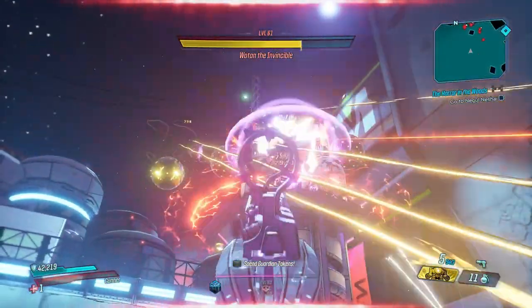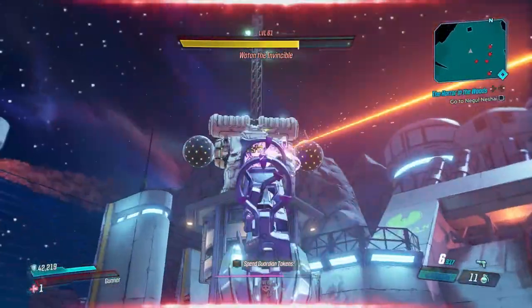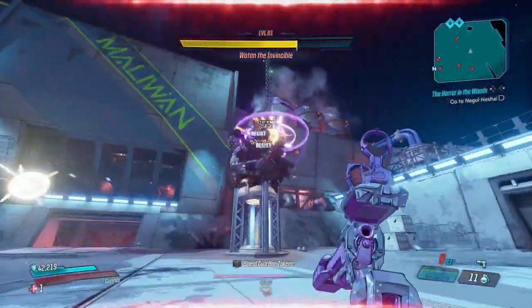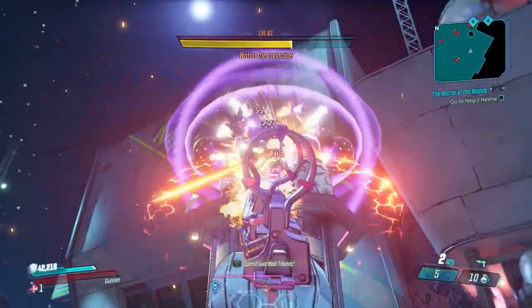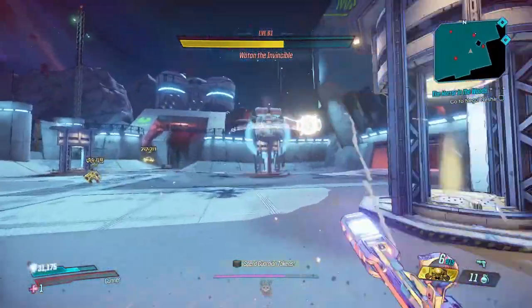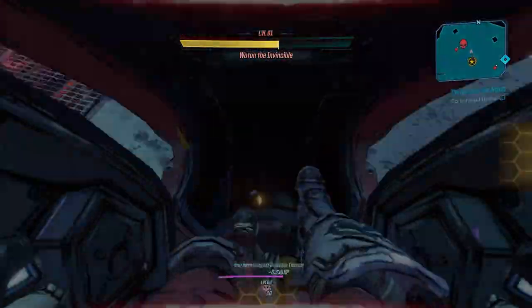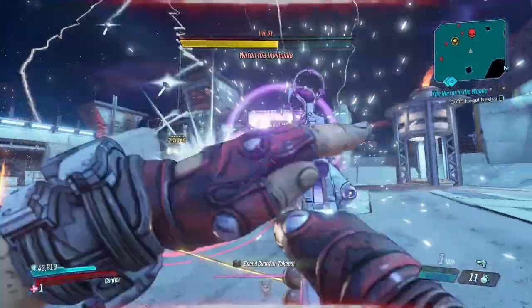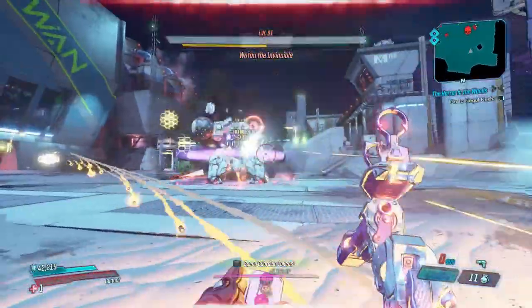Do y'all see how fast we got out of there in the nick of time? That was a little too close for comfort. At least when we split, the bottom half has a pretty hittable crit spot. He's definitely my least favorite friend-enemy in this takedown — the bottom half of Wotan with his stupid jumps. At least the flying one flies and doesn't have a chance to jump on my head, you know what I'm saying.